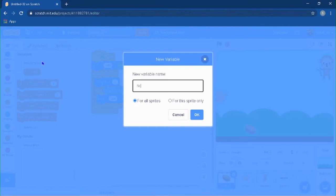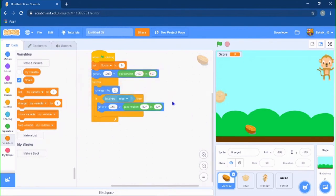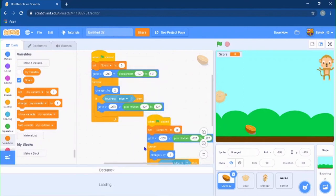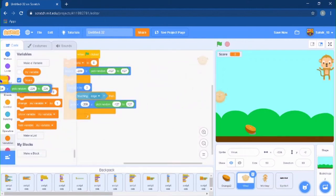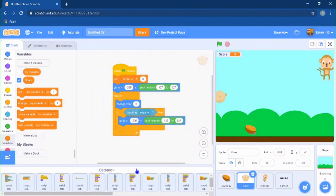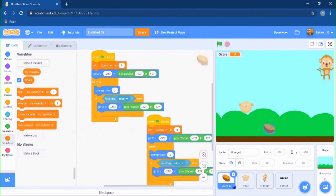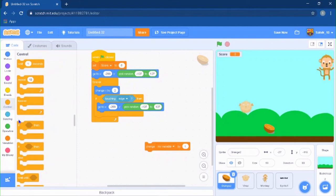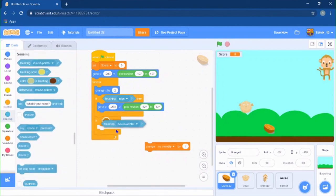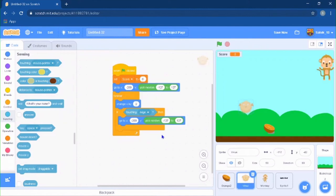Now make a score variable and set score to zero when the green flag is clicked. Duplicate the orange's script and put it in your backpack to reuse for the virus. In the orange's forever loop, add an if statement: if touching the monkey sprite, change score by 5, then go back to a random position.